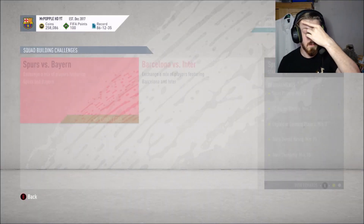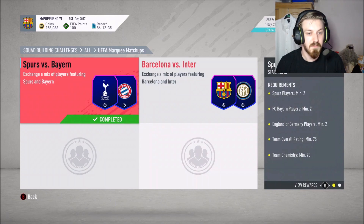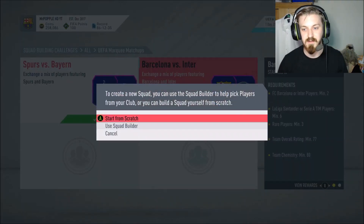I need either an English or German player, so let's get rid of Van Ginkle — completely forgot about that centre mid requirement. We'll use Drinkwater from Burnley. That should be done — let's submit. That took a lot longer trying to slot in those Bayern Munich players. And Bayern Munich have just equalised — one all, 15 minutes gone!